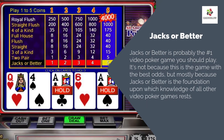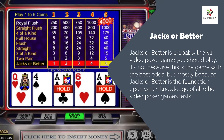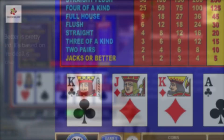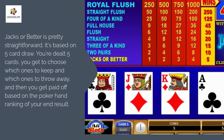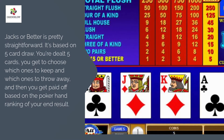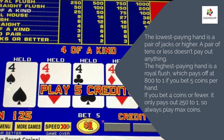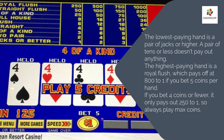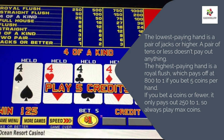Jacks or Better. Jacks or Better is probably the number one video poker game you should play. It's not because this is the game with the best odds, but mostly because Jacks or Better is the foundation upon which knowledge of all other video poker games rests. It's pretty straightforward — based on 5-card draw. You're dealt 5 cards, you choose which ones to keep and which to throw away, then get paid based on your final poker hand ranking. The lowest paying hand is a pair of Jacks or higher; a pair of 10s or less pays nothing. The highest paying hand is a royal flush, which pays 800 to 1 if you bet 5 coins per hand. If you bet 4 coins or fewer, it only pays 250 to 1, so always play max coins.